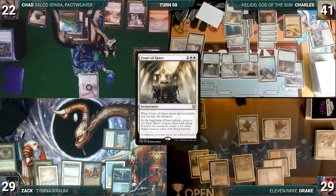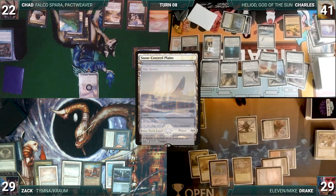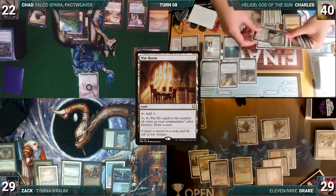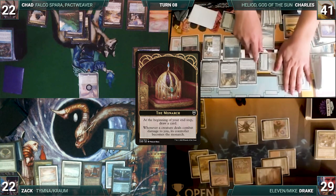Court of Grace triggers and Charles becomes the Monarch. The Restoration of Iganjo gets a counter and Charles fetches up a Snow-Covered Plains into his hand. He activates War Room, pays a life, and draws a card. He moves to combat and attacks Zack with Hushwing Gryff, Grand Abolisher, Archon of Emeria, and Hushbringer. Zack takes it and Charles gains one. Charles moves to his end step, draws off the Monarch trigger, and passes the turn.